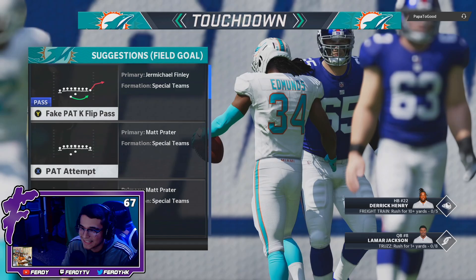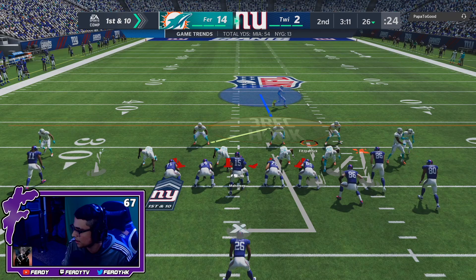Exclamation point journal in the chat, please. Let's go! That boy Edmunds is a demon.